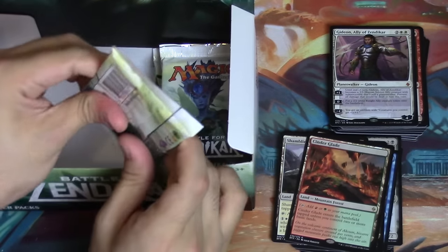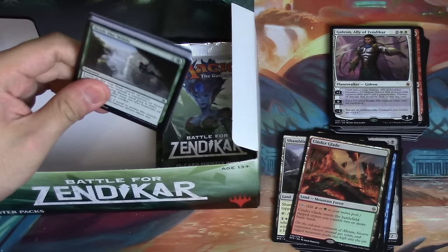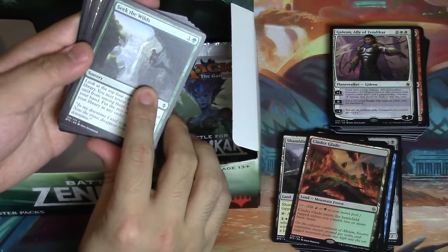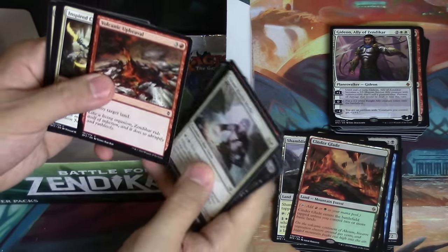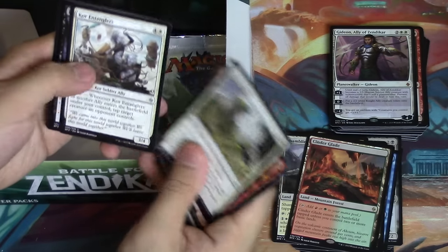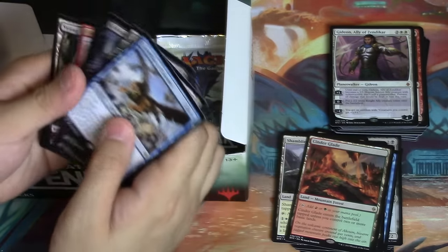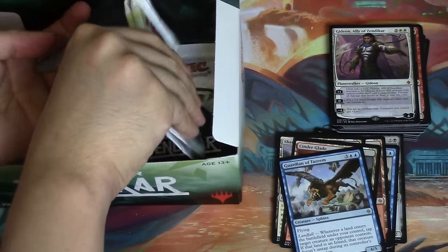I feel like I've been opening packs for a very long time - I've opened four fat packs and now a whole booster box. Double land - double land, come on! It's not double land... well, it is double land but the rare is not a land. I was hoping for another Sunken Hollow.